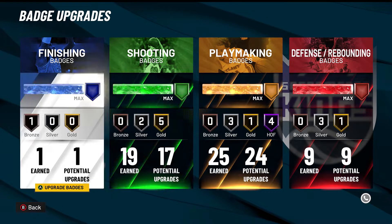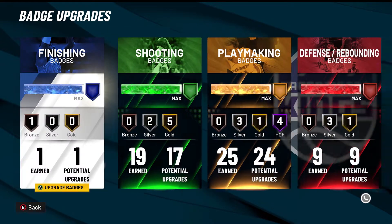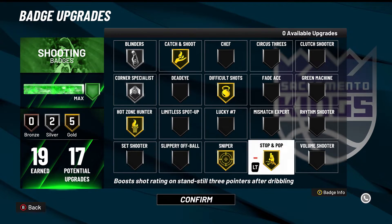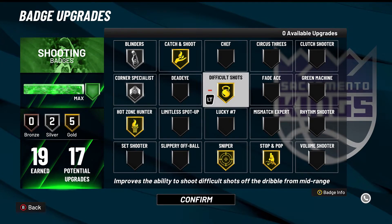You see right here it says potential 17 and 24, that's just on 2K's end — they made an update recently and kind of messed up the badges, but I do get 19 shooting and 25 playmaking. The pie chart I went with to make this build was more yellow than green because I knew everyone was going to expect me not to be able to hit consistently. With 19 shooting badges, hot zone hunter, sniper, and stop and pop are really all you need to hit every single shot.